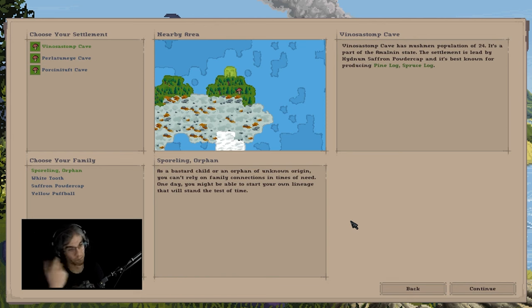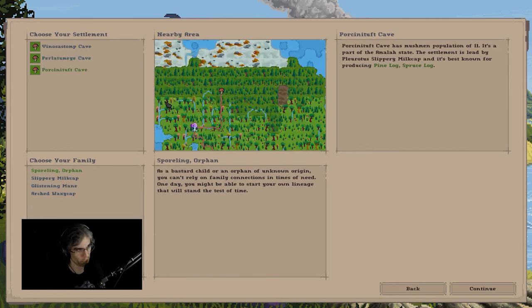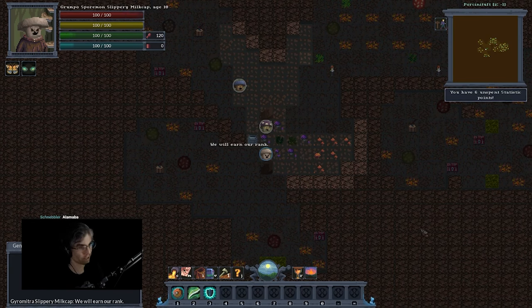So now we have several different options. We can join the Venostasomp Cave. We are a member of the Porcelini Tuft Cave, which has a mushroom population of 11. It is part of the Alamath State, and the settlement is led by Polrotus, a slippery milk cap, and is best known for producing pine log and spruce log, and also mushrooms. And now we are in game.